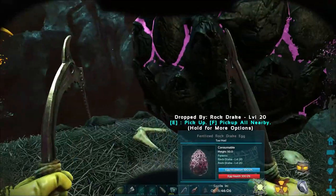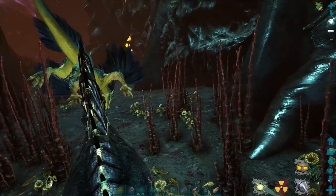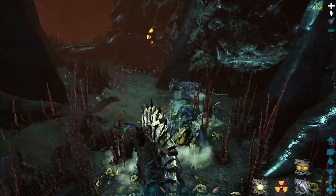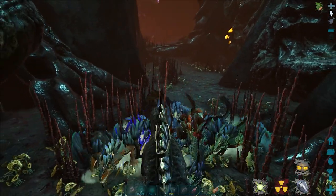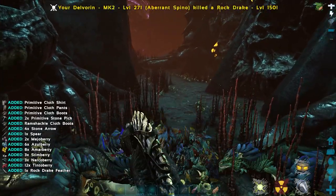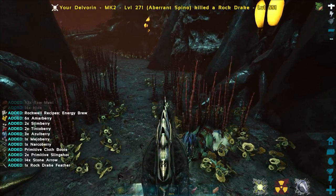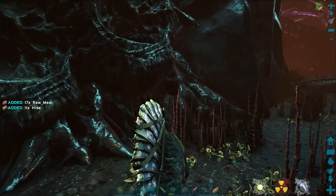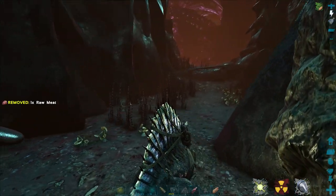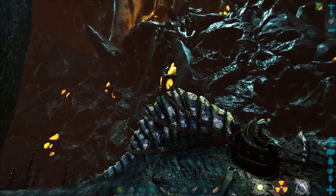Here's our first egg — ah, level 20. But that doesn't matter, because watch this. We need to get back on Del Boy quick because we're going to get them all down here. This is why I recommend taking the Spino down here, because as soon as you grab an egg, look at the amount of damage Del is taking — they're all on me. But it does help to clear everything out of the way, and that's going to help us reach some of these other nests.